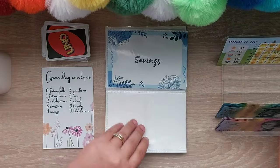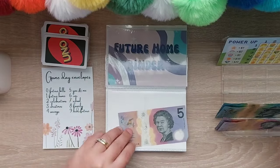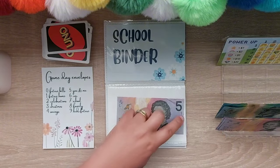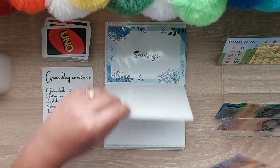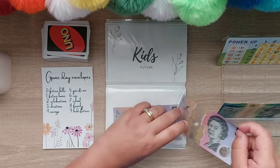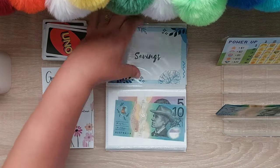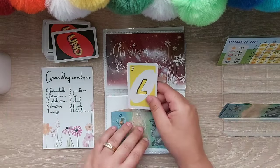Eight is family, three is Christmas, seven is school, four is savings — the draws keep coming up: nine is kids future again, four is savings again, three is Christmas again, three is Christmas again, and seven is school again.